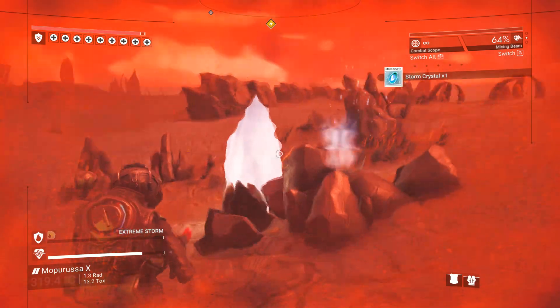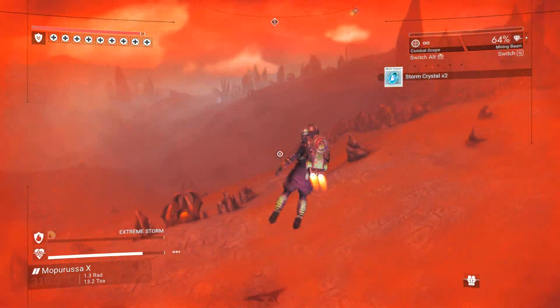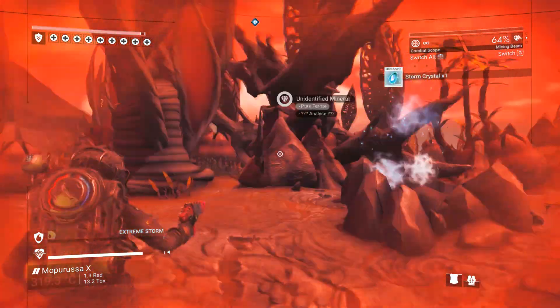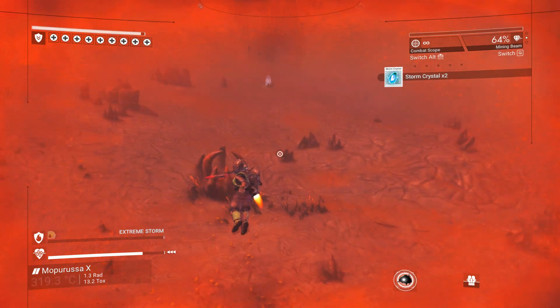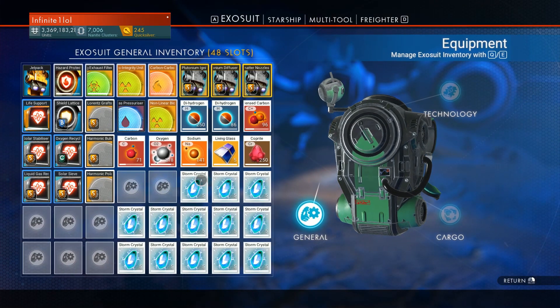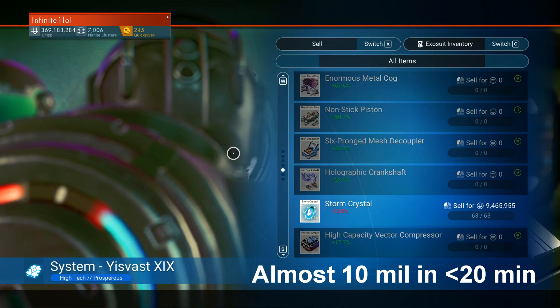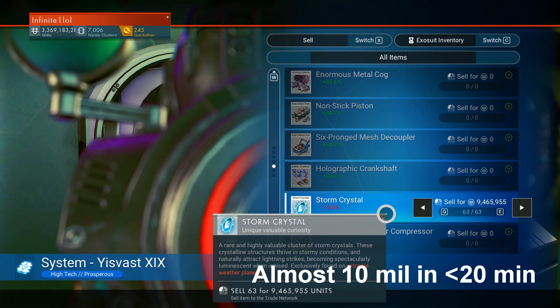The storm only lasts a few minutes and only during that time can you gather the crystals, so make sure you are moving fast. Also pay attention to the tremendous amounts of hazard damage being dealt to you, and if you can, carry a few ion batteries or some sodium to replenish your shields. 30 minutes of this method can yield anywhere between 15 to 20 million units if you are moving fast enough, making it one of the best and easiest methods even later into the game.